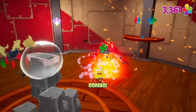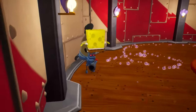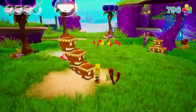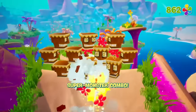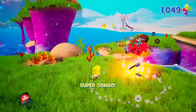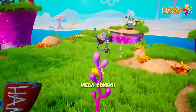Battle for Bikini Bottom still feels a generation behind, though its graphical update is largely well done. The bright, cheery, almost neon-drenched world feels a lot closer to the energy of the show and its title character than the original's look. But the adventure around those mechanics remains as limited in scope, design, and overall thoughtfulness as it did back on the original Xbox or PS2. You'd have expected a game about a sponge to have maybe soaked up some of the ideas that have come along since then.